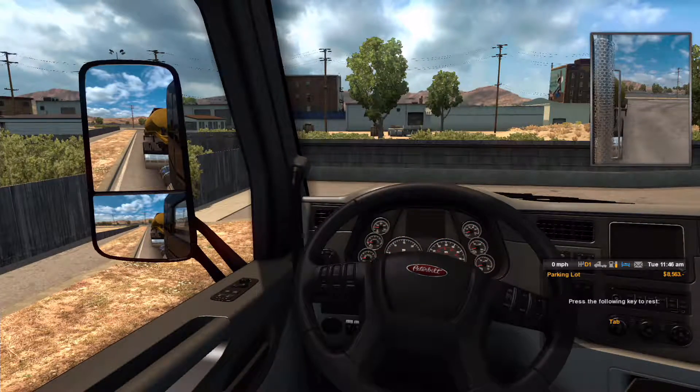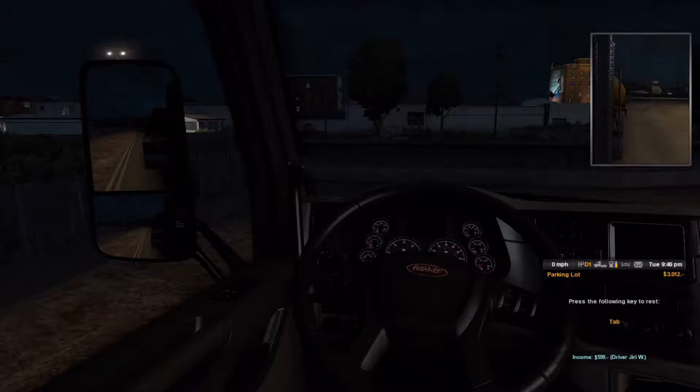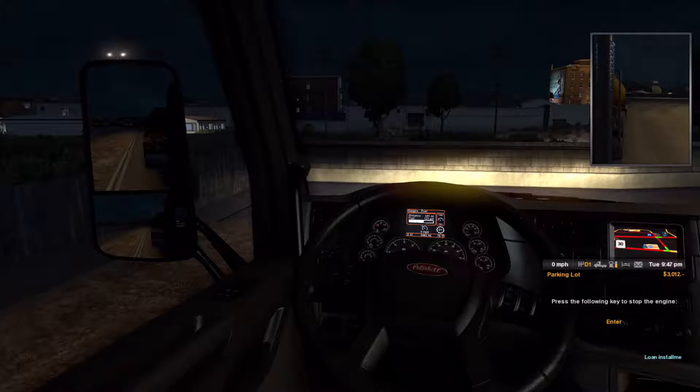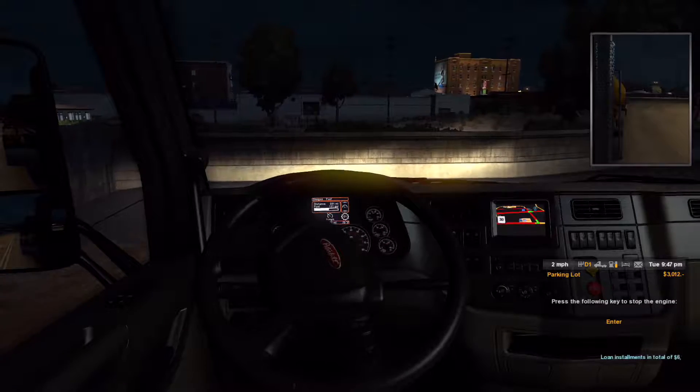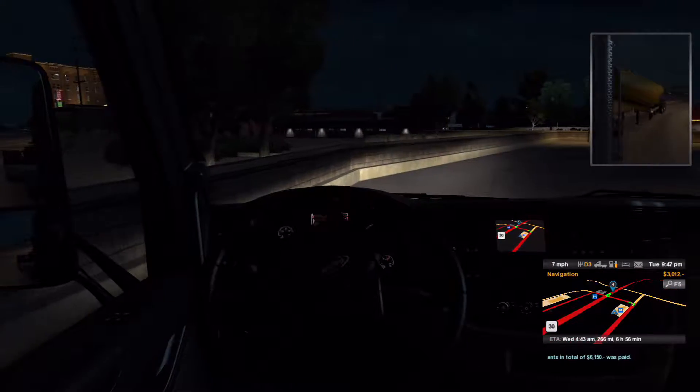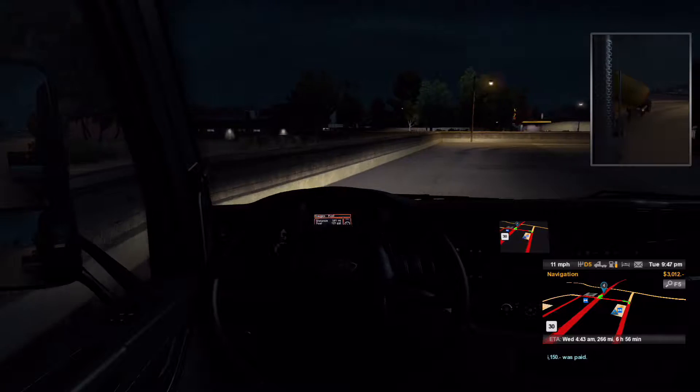Stop the engine. Park and rest. Income $599 from Yuri W. Yuri W has leveled up. Loan installments total $61.50. So yeah, wow, now we're down to $3,000.